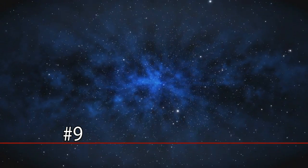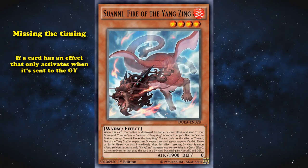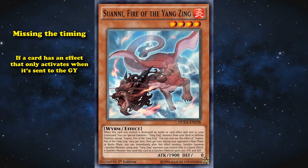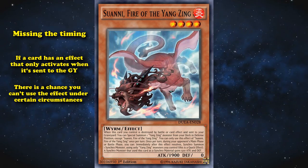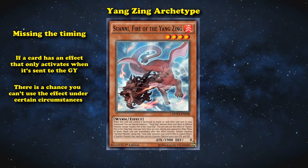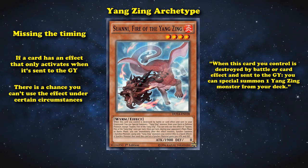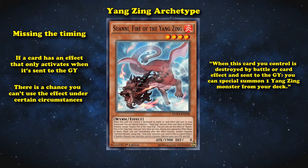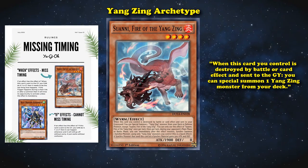And at number nine, we have Missing the Timing. What this one means is if a card has an effect that only activates when it's sent to the graveyard, for example, as that's the most common way this effect happens, there is a chance that you just can't use the effect under certain circumstances. For example, the entire Yang Zing archetype. They all have the effect which reads: when this card you control is destroyed by battle or card effect and sent to the graveyard, you can special summon one Yang Zing monster from your deck. It's a pretty simple effect to understand, but it can miss timing if it's not the last thing that happens.